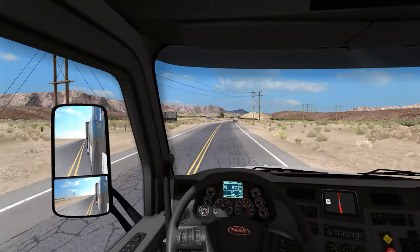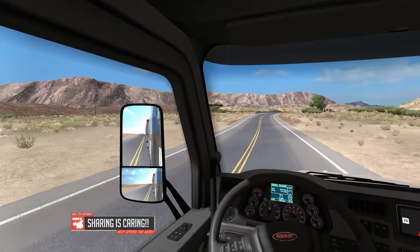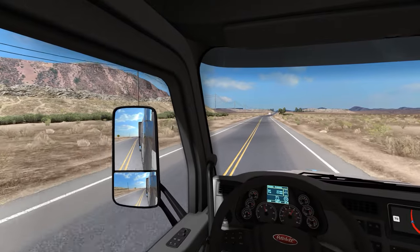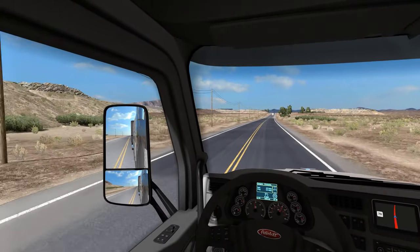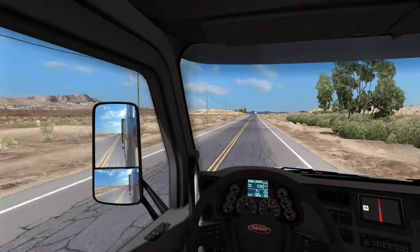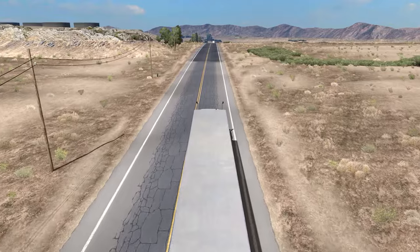It'd be nice to see a lot more of that — mix it up. Maybe you have to drive a mile or so off the beaten path to get to a truck stop, and maybe it's a big one, maybe it's a small one. Ivan's map had a couple of different truck stop variants which was pretty cool. It'd be cool if SCS could do that — and if by chance anyone from SCS is watching, give us some big truck stops and some small truck stops.